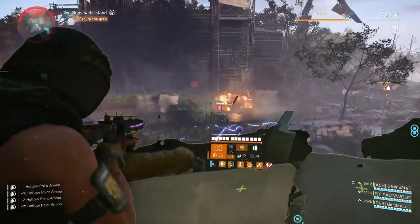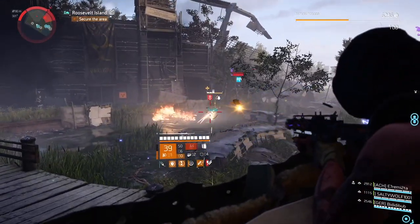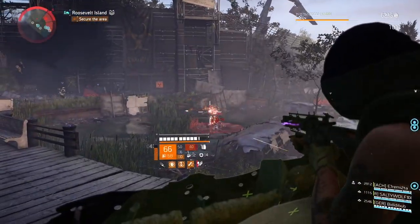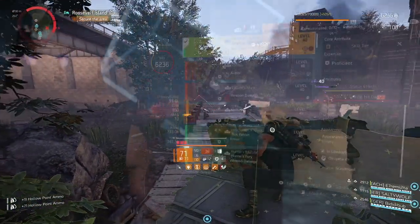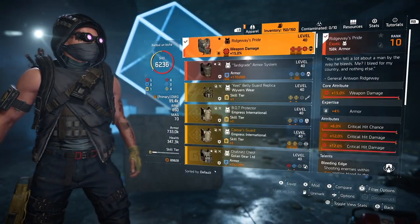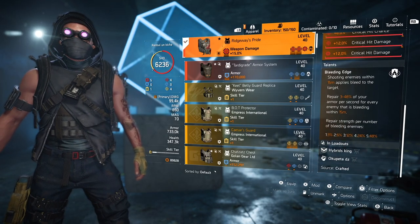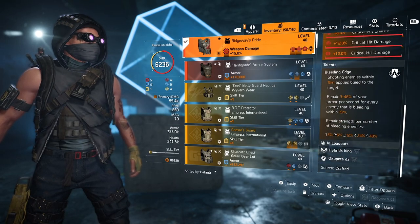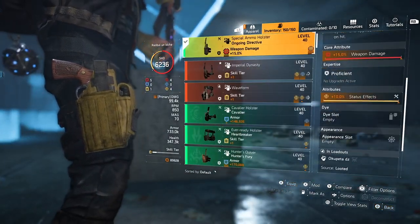For the pistol, I'm using a Dark Zone exclusive pistol with the Perfect Finisher talent. Kill an elite enemy, switch to your main weapon, and boom — you get 40% crit damage. Crit chance is not a problem here. Really important note: if you want to use Clutch, make sure you have at least 55% crit chance. 50% feels like it's not working as efficiently as it should. So 55 is the number you should target if you want to use Clutch.